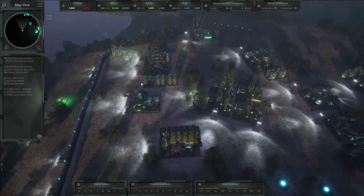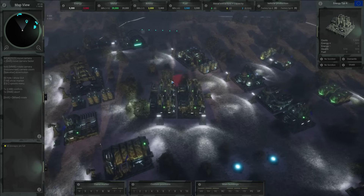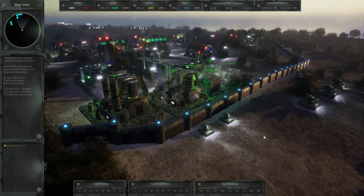Speaking of buildings, you can use this feature on them too and move entire buildings to a new location — most of them at least, because the radar and main base cannot be relocated.